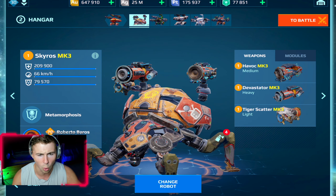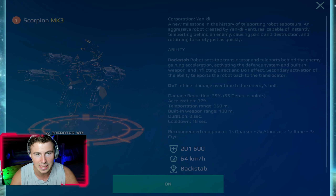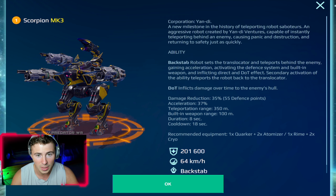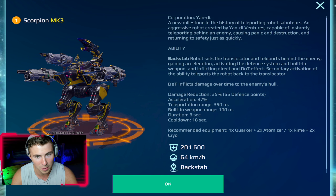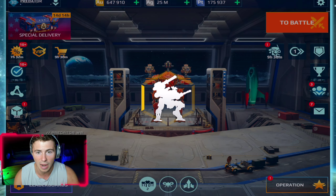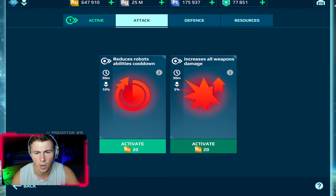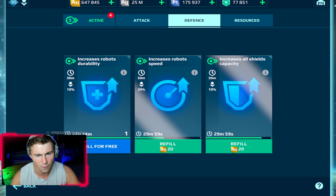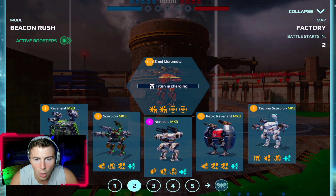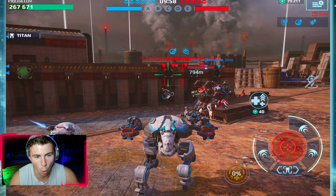I think it also works with the Revenant, so in the second game we'll try it out. To remind you, the Scorpion backstab ability has a 350 meter range — this bug allows you to go 1100 meters. Let's get into a game and I'll show you this bug. Factory map, this map should work, and obviously we're dropping the Scorpion first.